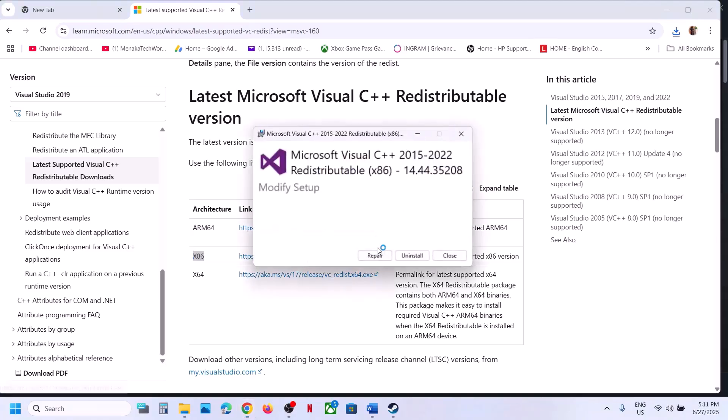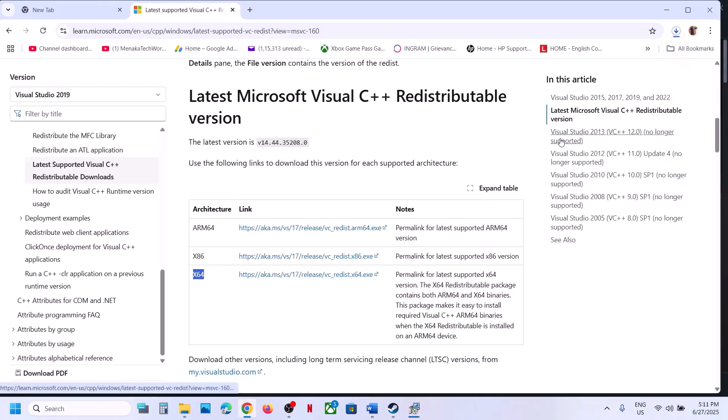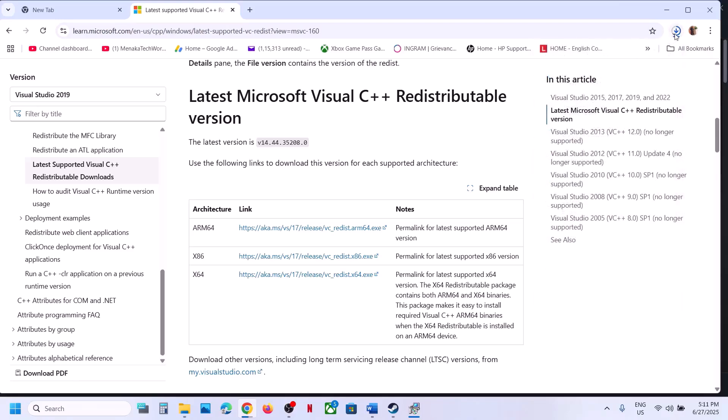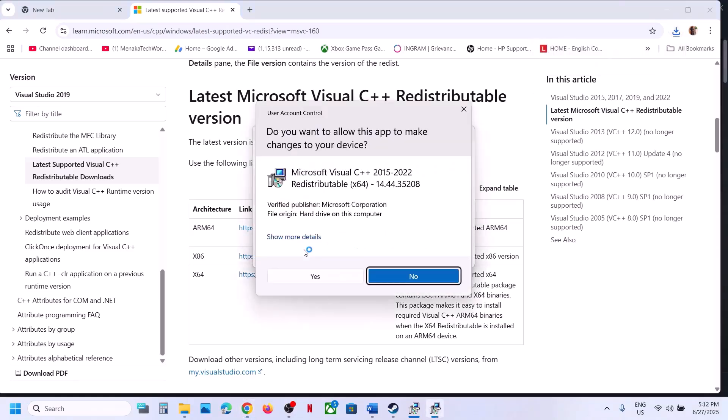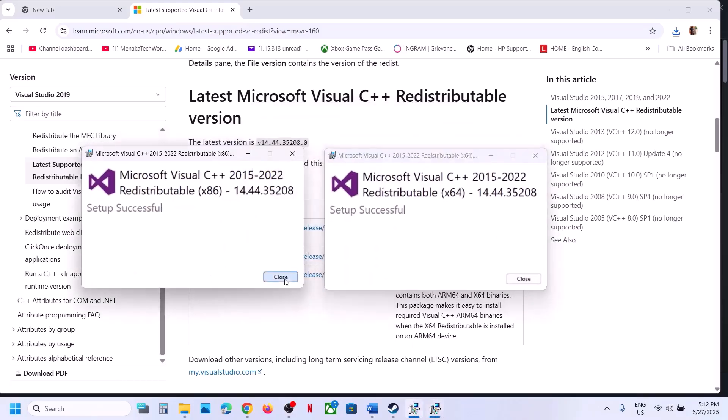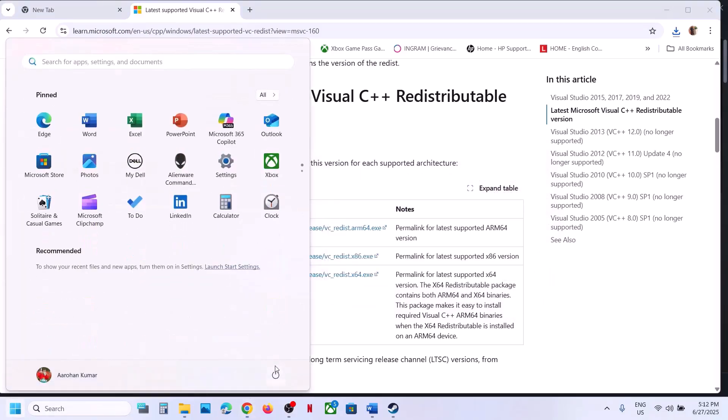If you see the Repair option click Repair; if you see the Install button hit Install. Then run the x64 exe file as well — repair or install it. Make sure both are installed, then restart your computer. A restart is a must after this. After the system restart, launch the game and check.